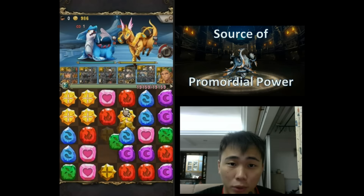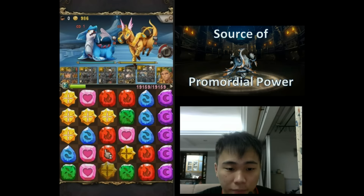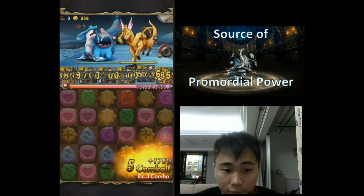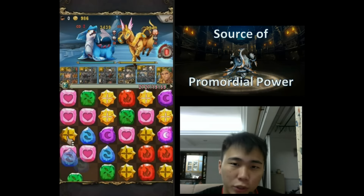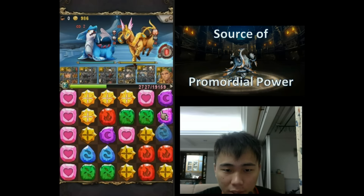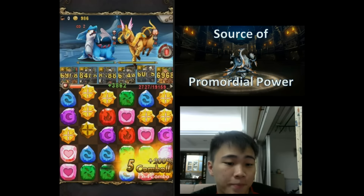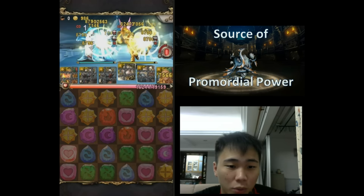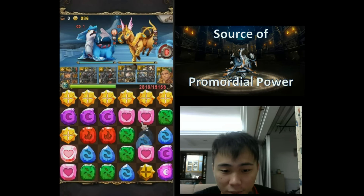Here is the more challenging stage where I challenged myself to clear this with the Apollo dual Lucifer team. You can see two defense dragons: the one on the left is Icygon, which reduces human attack to 20%, and the one on the right reduces god attack to 20% — that's the one we'll have the most problem with.